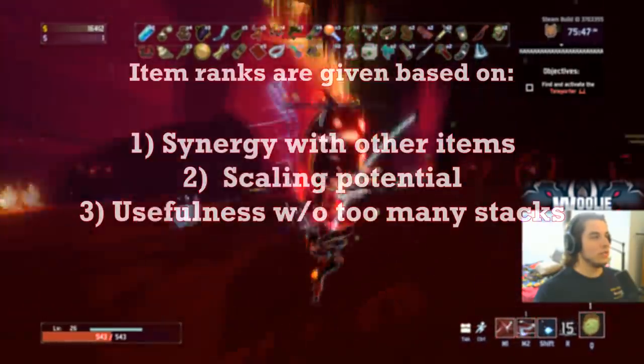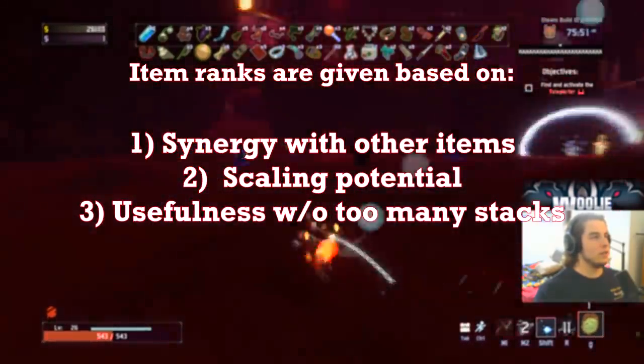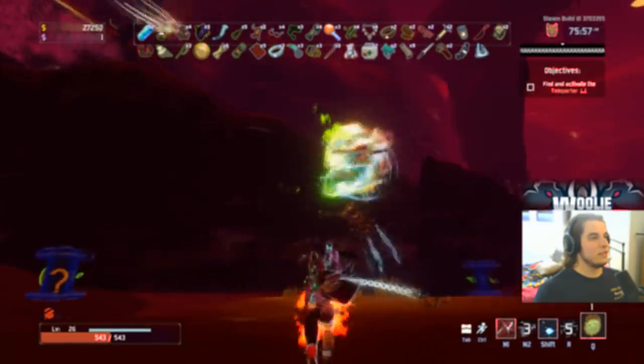Also, the items are ranked based on their synergy with other items, their scaling potential, and their usefulness without a crazy amount of stacks. Everybody knows getting a sticky bond 3D printer 40 minutes in is absolutely nuts, so I'll talk more about the general usefulness of each item. Alright, let's get started.